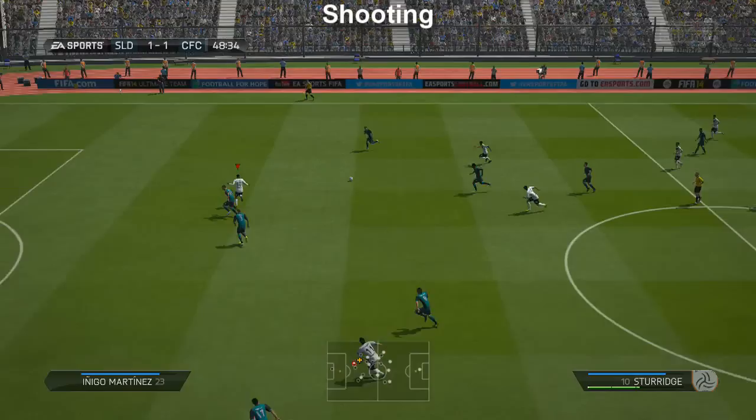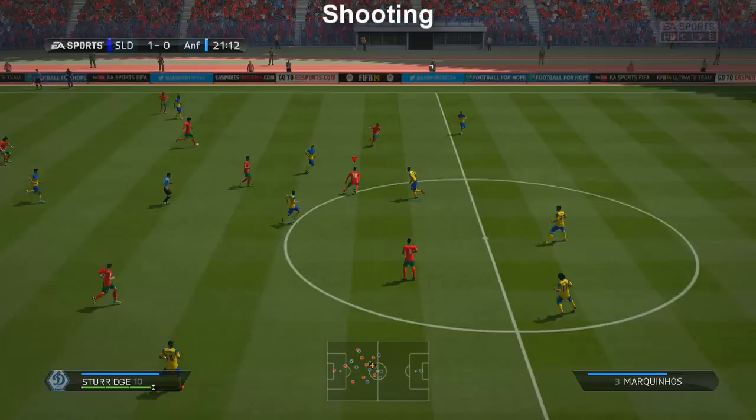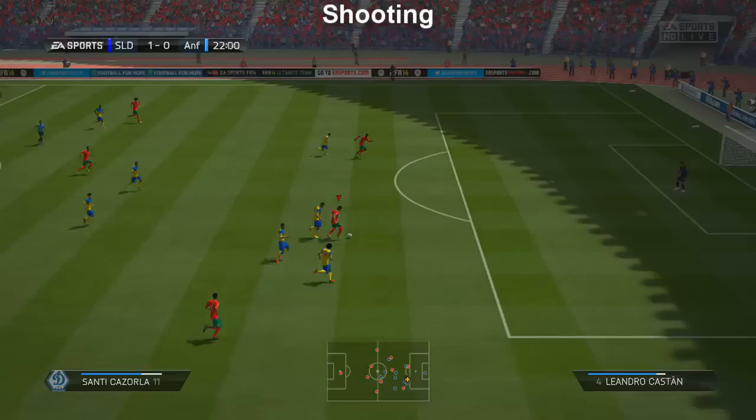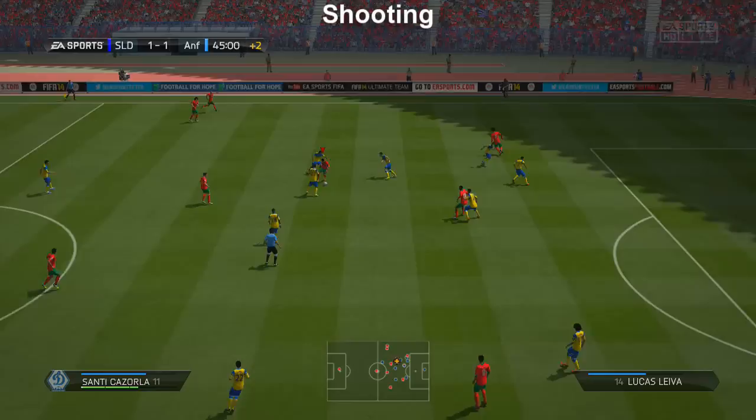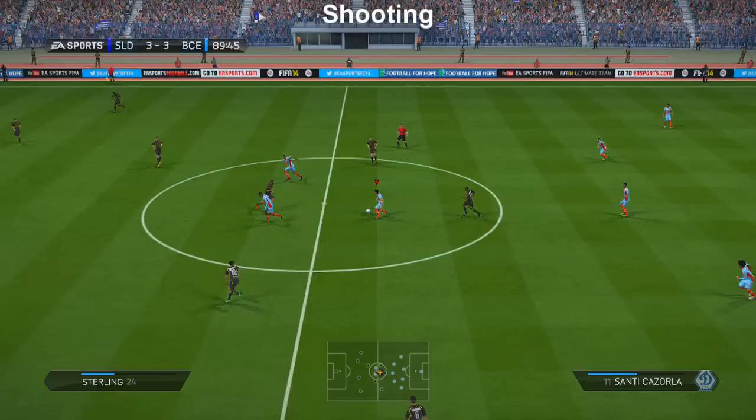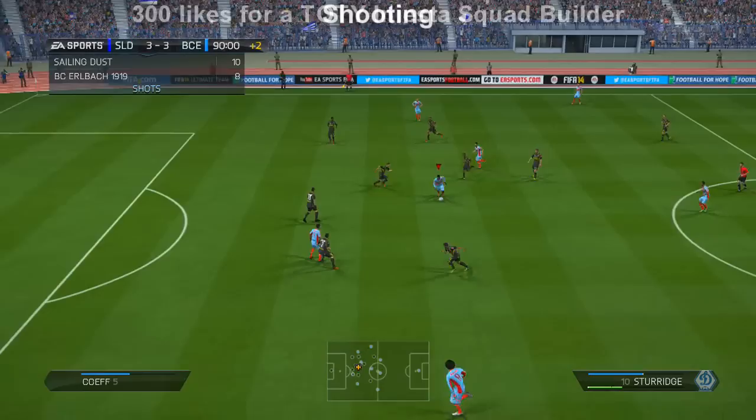I kept comparing him to a similar player. Cazorla's normal card is a centre attacking mid, and I kept comparing him to Samir Nasri — they're both informs, both on the left hand side, and both in very similar price ranges. I just felt Nasri was a little bit better for me. I don't know exactly why — maybe his physical stats were slightly better. They are very similar players with the same skill moves, though Nasri hasn't got five-star weak foot. I just preferred Nasri for some reason — not saying Cazorla is bad.